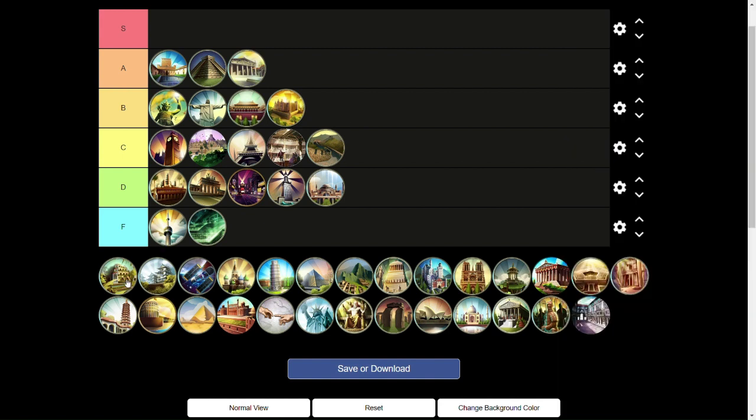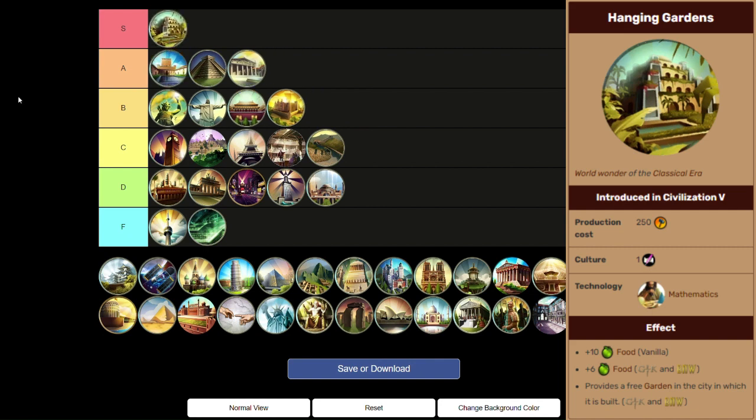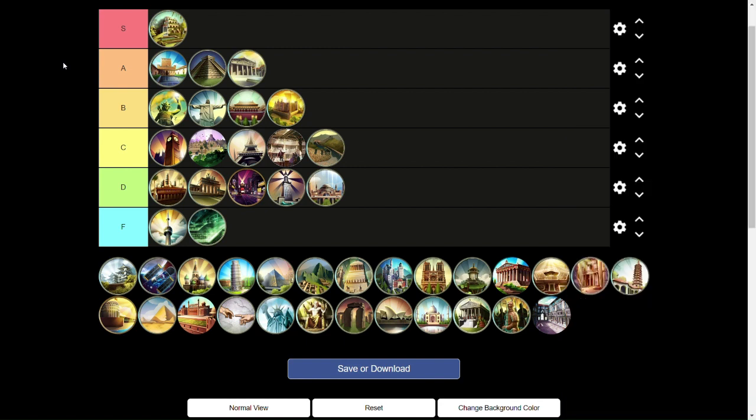Moving on to the Hanging Gardens, which is our first S tier wonder. The ability to jumpstart your capital's growth this early — and this requires Tradition — with plus 6 food is kind of crazy. It can snowball your capital to be gigantic and produce a ton of science, and you get a free Garden that gives plus 25% great people generation regardless of whether the city is on a river or lake. If you get Tradition, you better be building Hanging Gardens because it's that strong.